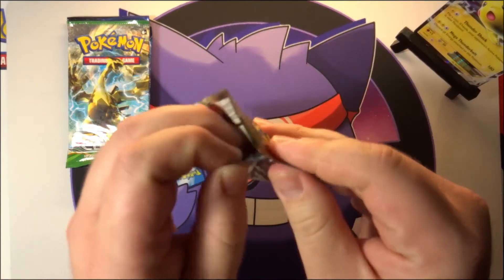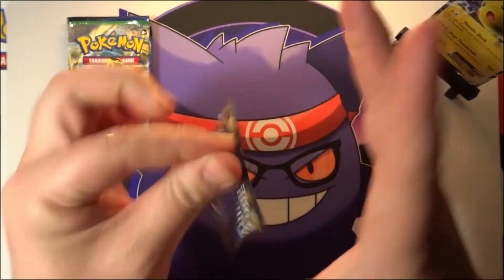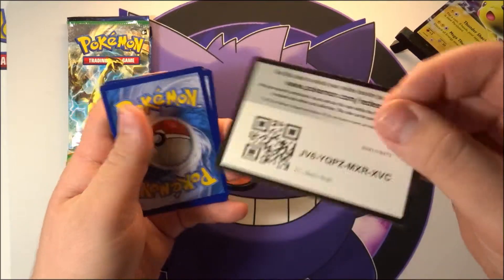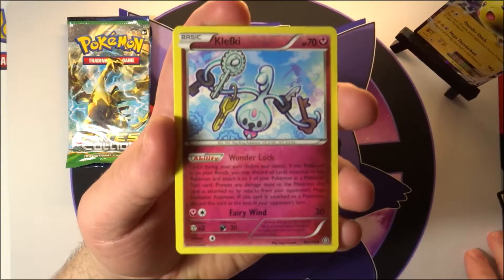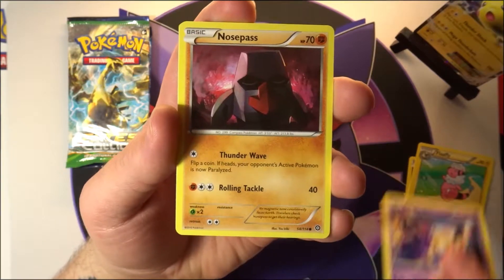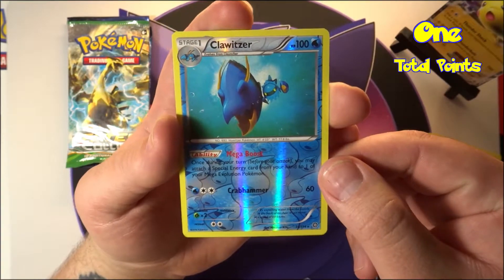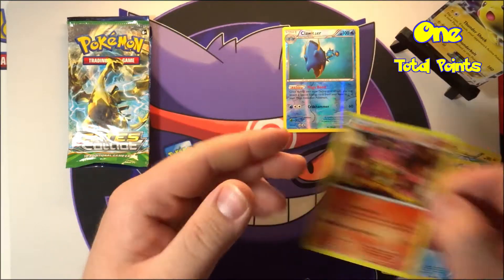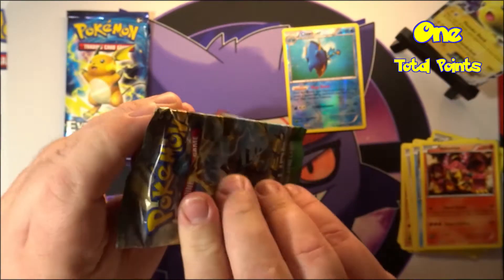Having a tough time with these packs. Let's open it from this side — there we go, pack is open. Green code, there you go guys. We've got a Clefki, a Captivating Poké Puff, a Flaffy, a Nidoran, a Nosepass, a Meowth, Cool Trainer, and we did get a reverse rare — a Clawitzer. There we go, that's one point. And a baby Volcanion, which was a pretty good card at one point.